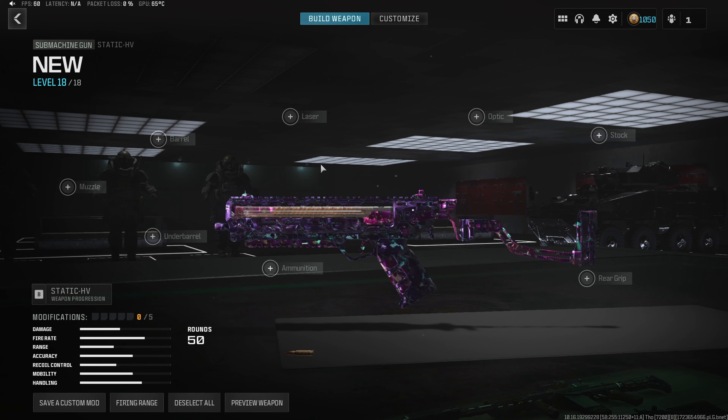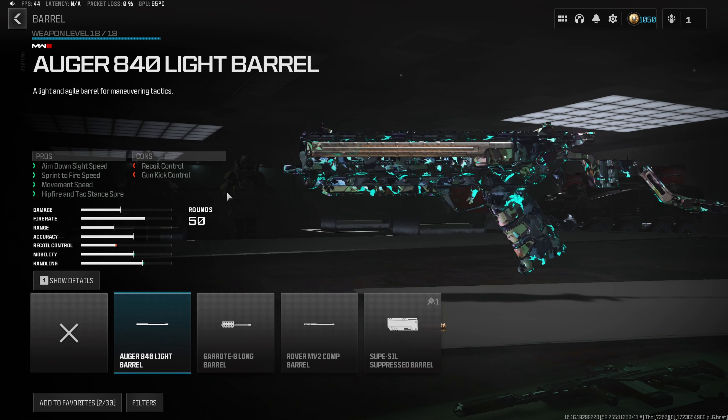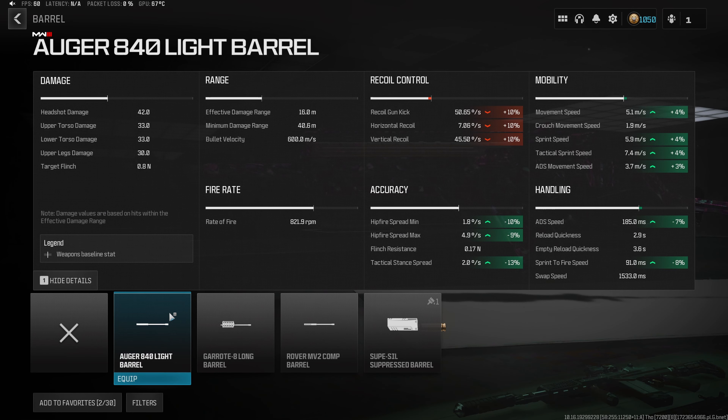Jumping straight into the first attachment for the Metastatic HV loadout, we want to start with the Augur Light Barrel, which gives us a 4% increase to movement speed, attack sprint, and sprint speed — giving this build very good mobility. On top of that, we get a 7% decrease to aim down sight speed and an 8% decrease to sprint to fire time, making this build feel a lot quicker all around.